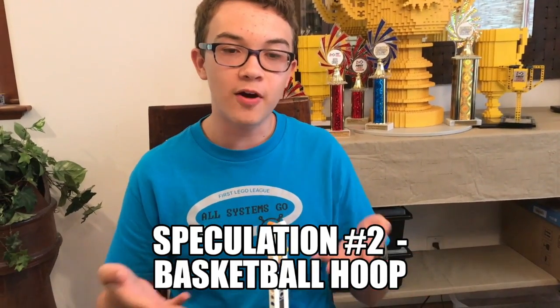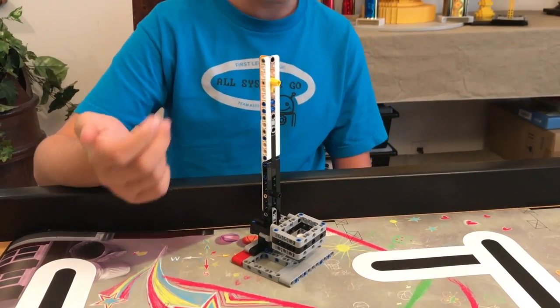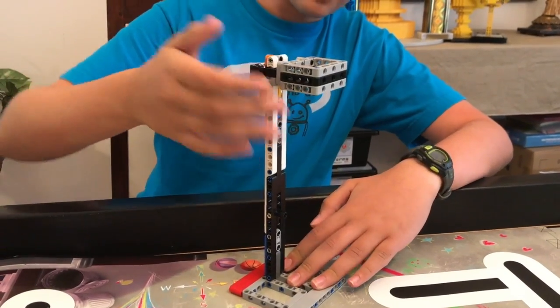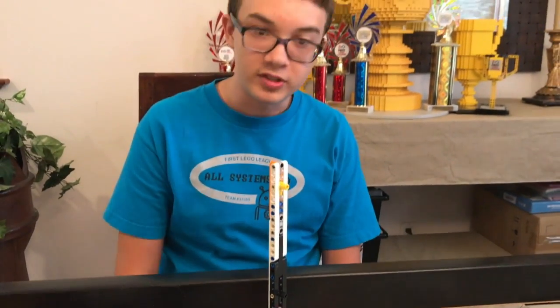This is the mission that we call the basketball hoop. It is roughly 10 inches tall and has a sliding mechanism attached to the pole. It also has two locks so the hoop doesn't go down after you bring it up. Our guess is that you get some points when it's halfway up and more points when it's all the way up. However, if our model is correct, it can come off completely and you can lose all your points, which is just part of the challenge.